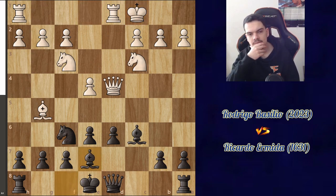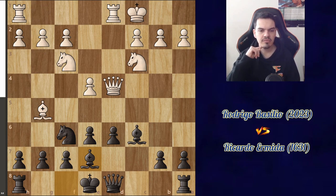This position is pretty interesting. White is definitely up in development, but I have the bishop pair, and you can call this position equal. We have one pair of minor pieces traded, and white has some slight pressure on my position.